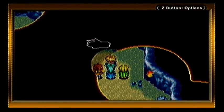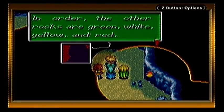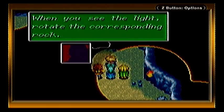Turn the rocks in the corner to the colour of the light. The blue light corresponds to the rock farthest on the left. Here we go — green, white, yellow, red. Blue, green, white, yellow, red.